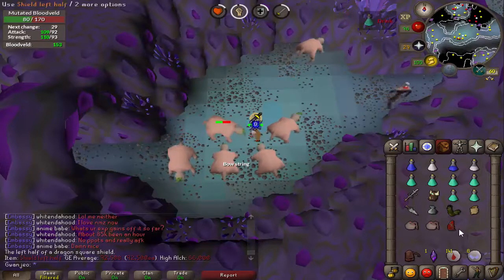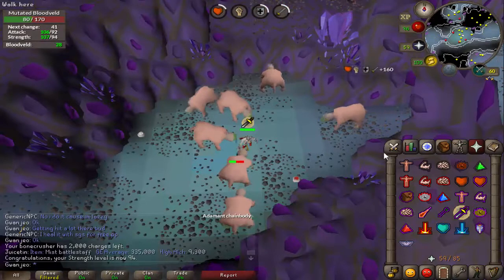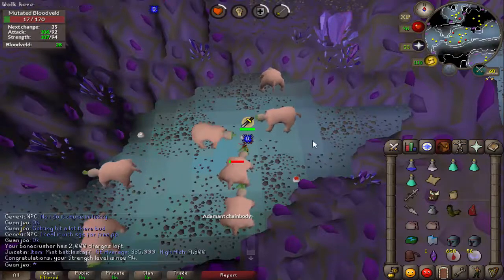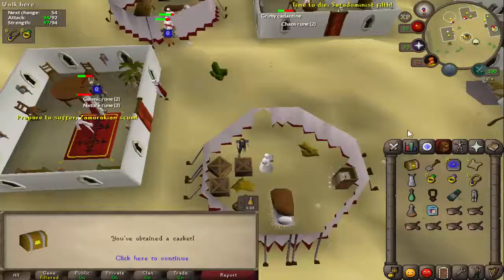Nearly 100k, that's more than I expected — seemed to get a lot of dragon drops at Blood Altar, don't know what it is. A couple of dragon meds I think, and the left half as well. I'm really chuffed with that. Strength level coming in — 94! Another nice melee level to reach, and I've got a hard clue in the inventory to do after this task as well. And another hard clue.